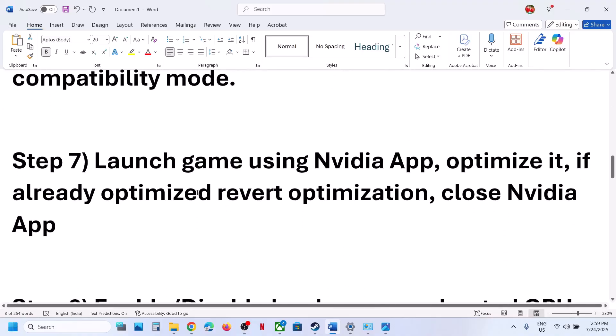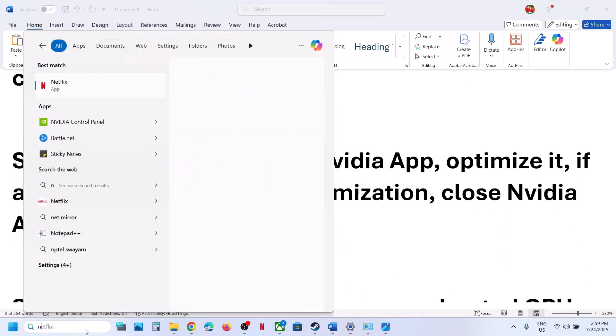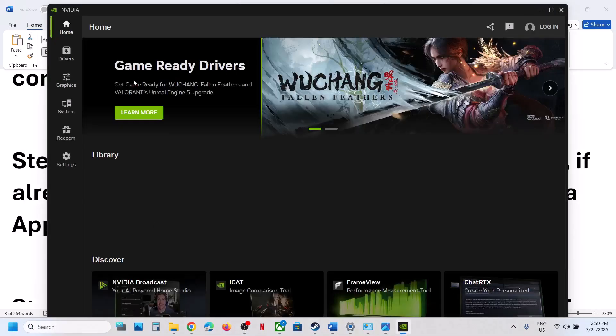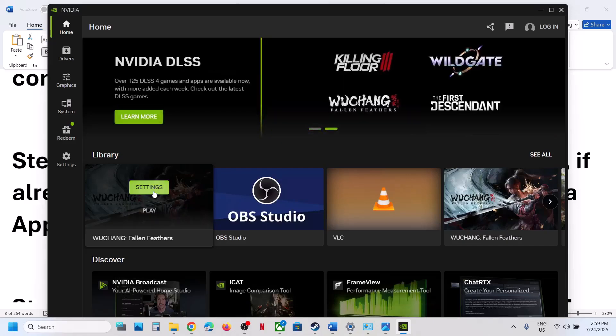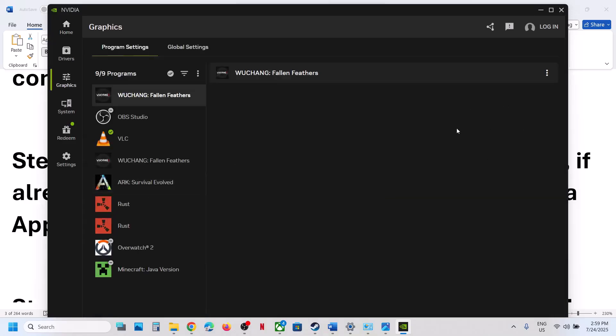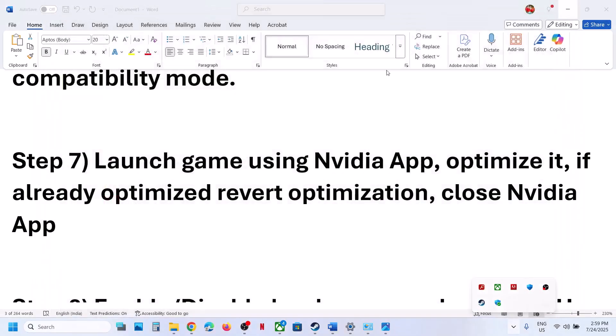The next step is to launch the game using the NVIDIA app. If you have the NVIDIA app installed, open it, go to Home, and you'll see your game. Click Play and check. You can also go to Settings and hit Optimize. If the game is already optimized, try Revert Optimization and check. If still not working, close the NVIDIA app and then launch the game directly.